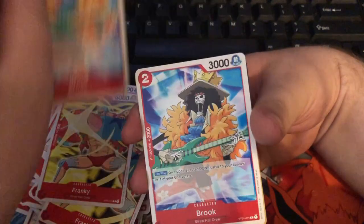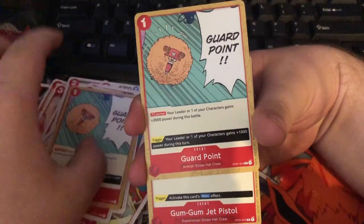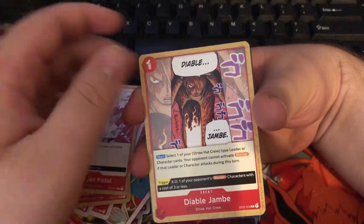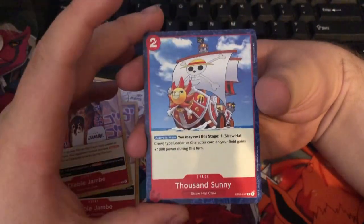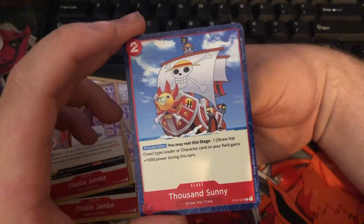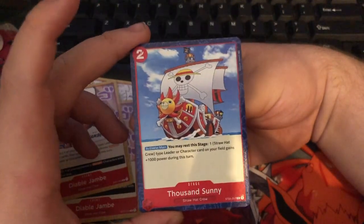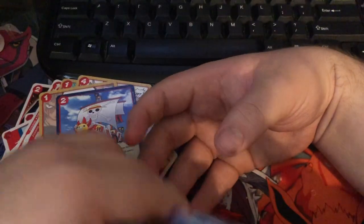Next up we have Brooke here — only two copies of Brooke. We have Guard Point Chopper. Gum Gum Jet Pistol. Diablo Jambe. And one of the main cards of this deck — this type of card only has like two or three printings so far — a stage card of the Thousand Sunny, which we have two of.